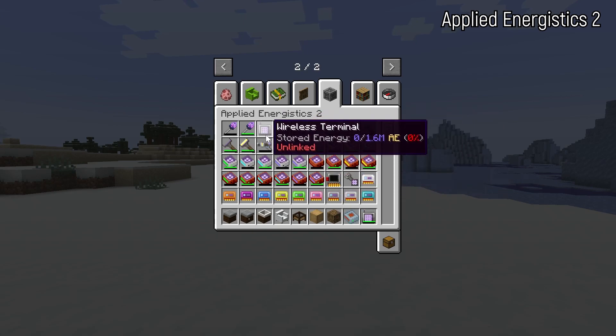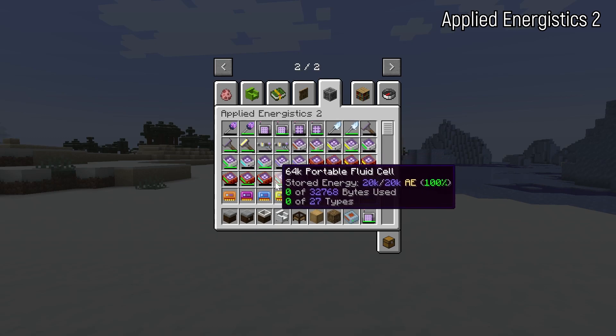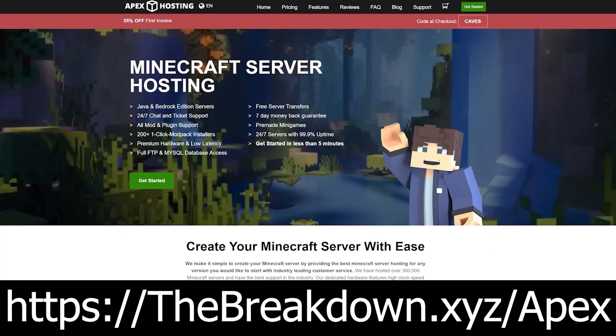You can create massive storage systems holding millions of blocks with Applied Energistics 2, not to mention all the other automation features. It's truly amazing. Speaking of amazing — our sponsor is Apex Minecraft Hosting. If you want to start your own modded Minecraft server, look no further than Apex Minecraft Hosting at the first link in the description. Apex is the best Minecraft hosting company out there, allowing one-click installation of tons of mod packs.